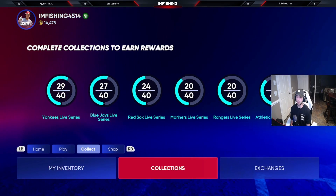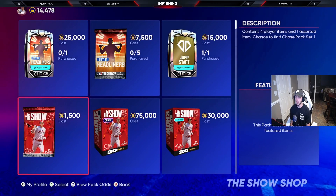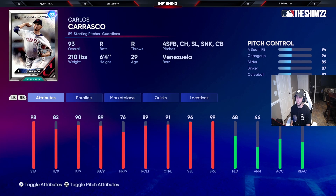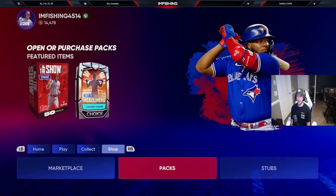There's also a new headliner pack in the store. If you go into packs, you'll see a 93 overall Carlos Carrasco — a pretty solid card with fastball, changeup, slider, sinker, and curveball. The H/9 is a bit low at 82, but he has a good pitch mix, good pitch control, and really good break on his changeup, slider, and curveball. He probably won't be that expensive either.